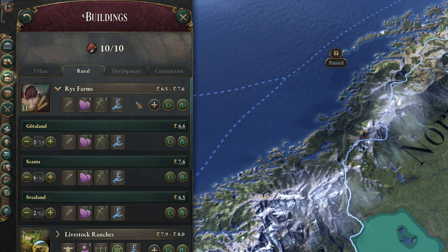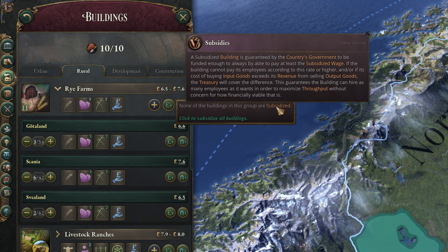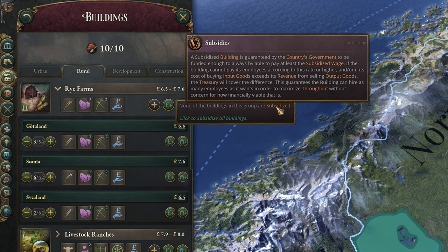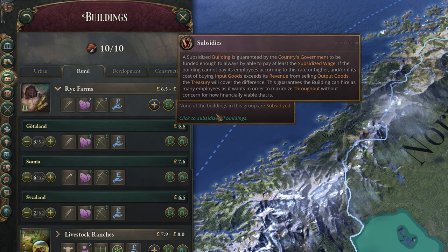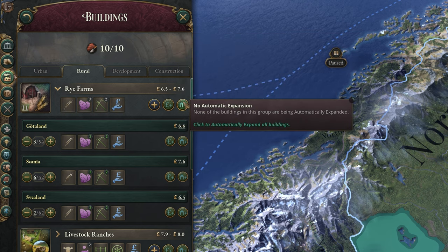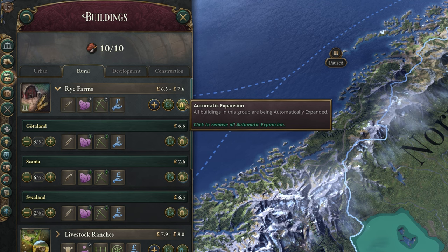You can subsidize buildings, which basically means the government shoulders any revenue deficit the building might have. This will allow the building to fill its entire staff and maximize production regardless of any cost. This is useful when you desperately need a good regardless of the cost, but ideally you should aim to have every building be profitable eventually. Finally, you can enable automatic expansion, which will allow the building to automatically queue itself up for expansion when it's producing lots of money and nothing else is being built.